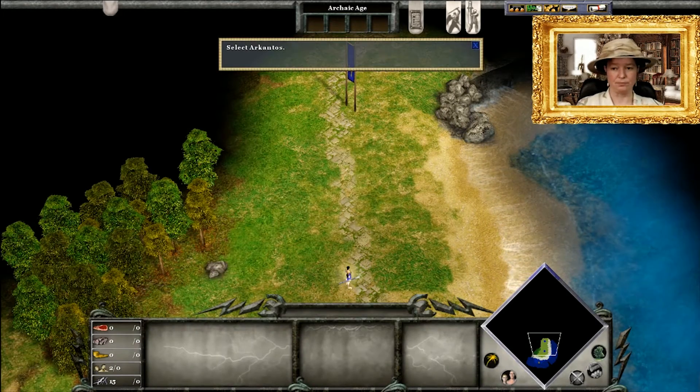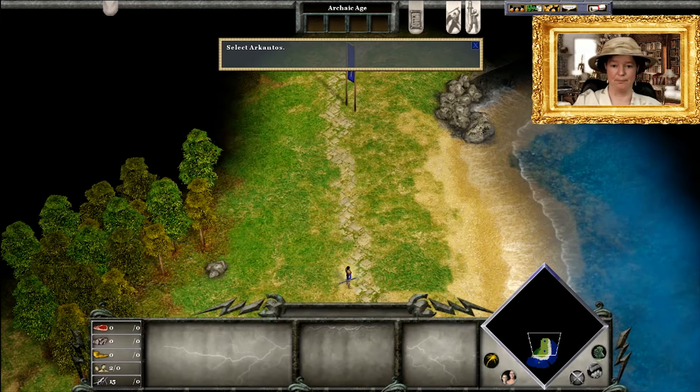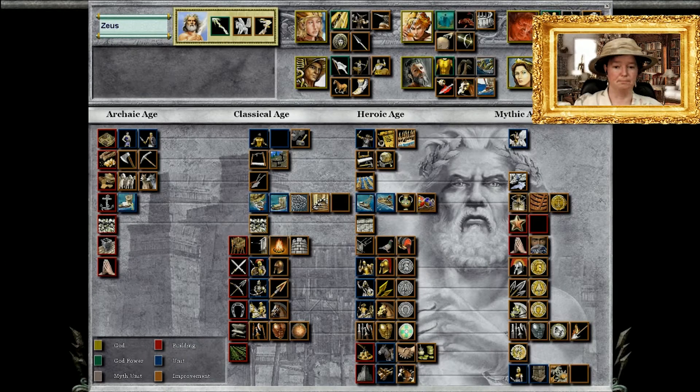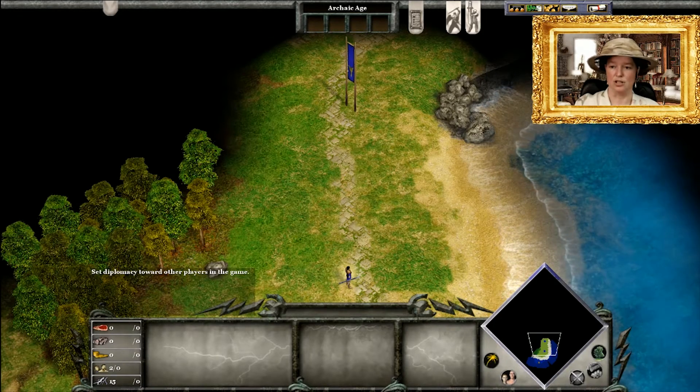Now we are introduced to some of the basic gameplay. Up here we have the civilization chart — whichever race you start playing with, whether that's the Greeks, the Egyptians, or the Norse, each one has four stages: Archaic, Classical, Heroic, and Mythic. Each of these unlocks different things, which we're going to see in the game.